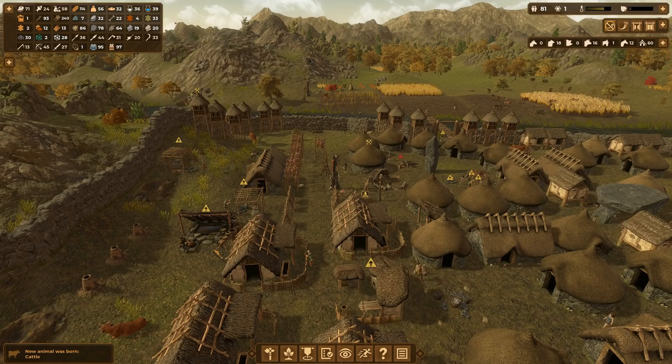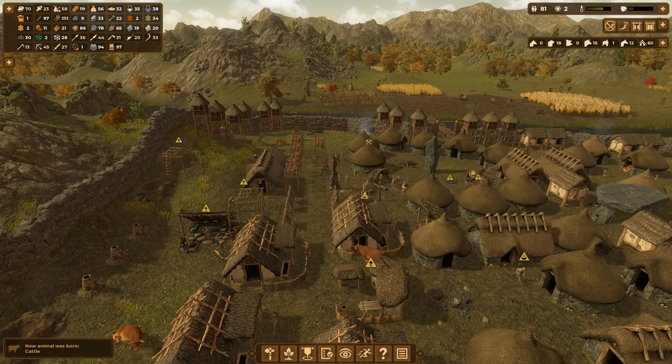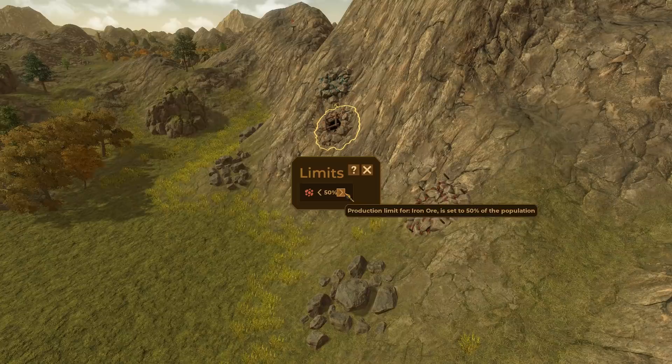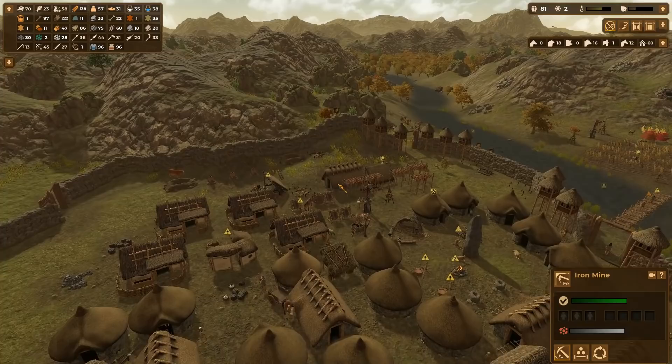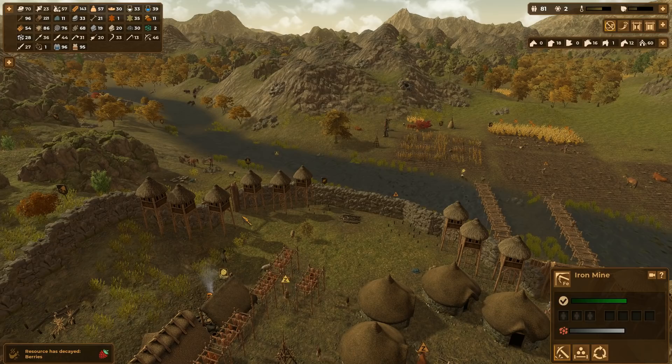When you're thinking about town layout, have in mind where the storerooms and storehouses need to be in relation to where the resources are coming in from. For example, if you've got all the fields of barley and grain on one side of the settlement, put the granaries just inside the gates on that side, and your villagers won't have that far to come and drop stuff off when they're bringing in the harvest. The same goes for mining, rocks, wood, and everything else — if it's obvious where the resources are coming from, make the storage piles and warehouses nearer where the resources will be delivered.